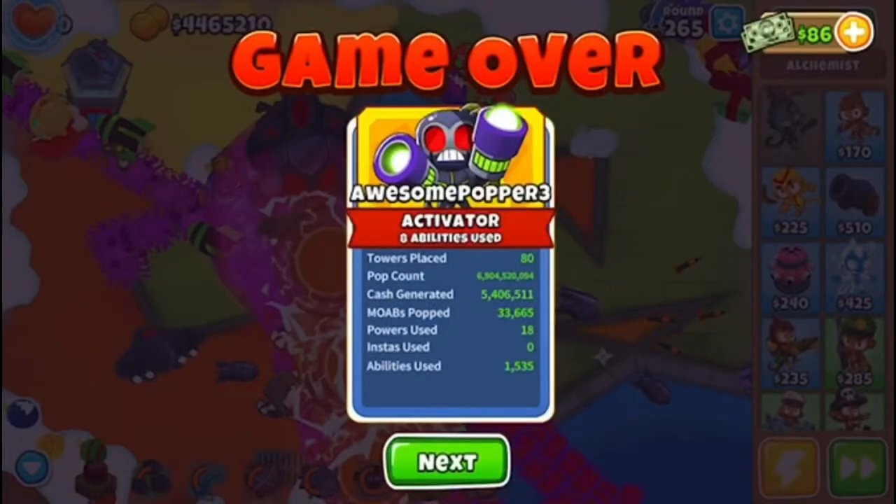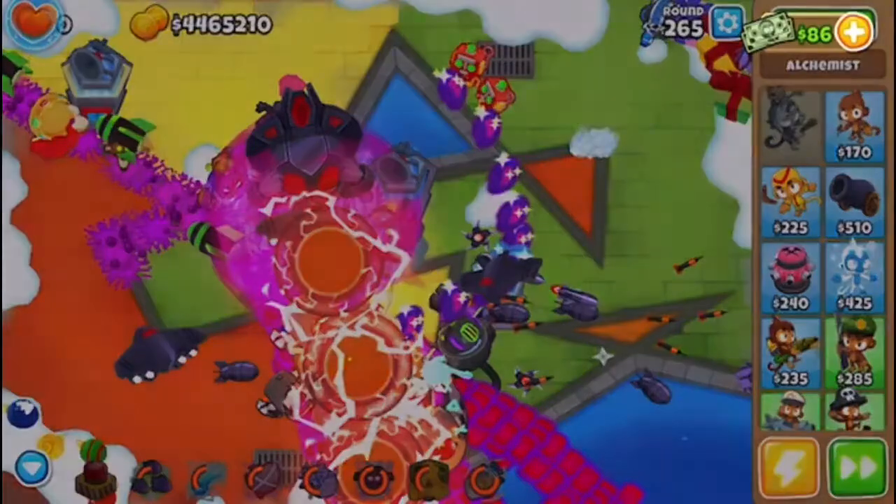I was going to check in around round 260, then I just didn't. Round 265 — game over. Same setup. Abilities used — that's a lot of abilities! I actually didn't realize how many abilities I used. Powers used: 18. That means 18 tech bots. MOABs popped — cash generated — wow, okay. Tech bots used: 1,527. That's a lot.